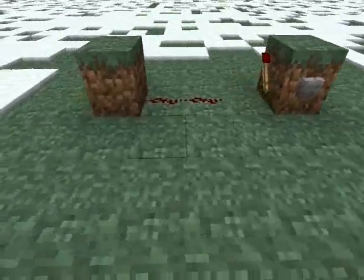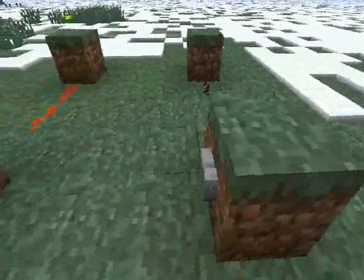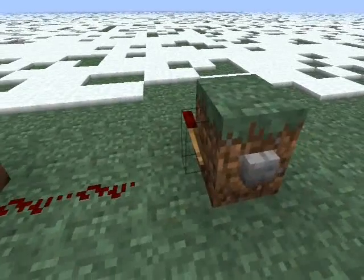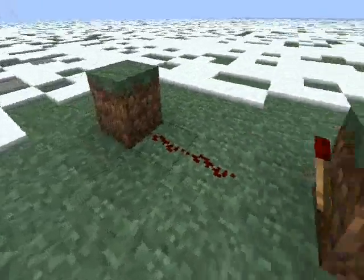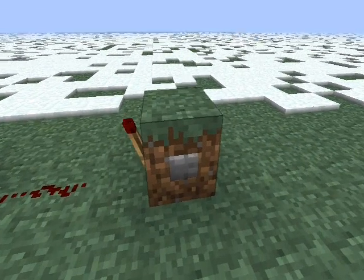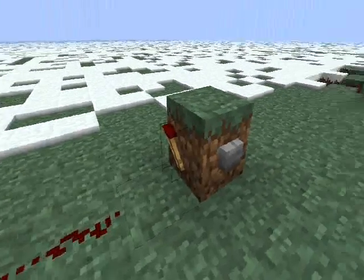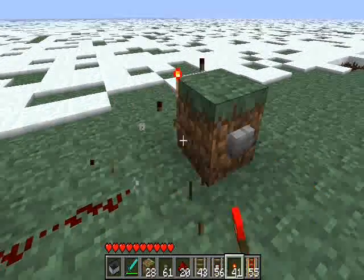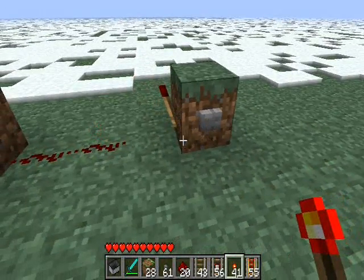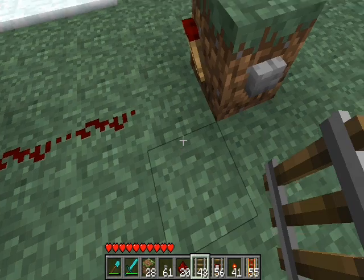Over here we have the exact same set, only one thing different — this torch isn't lit. So why is that? I can push this as many times as I want, but it still doesn't turn lit. I can remove that and put another one, but it doesn't go back.